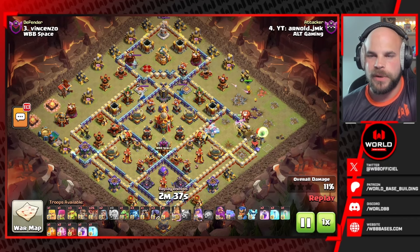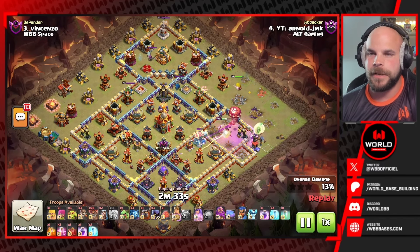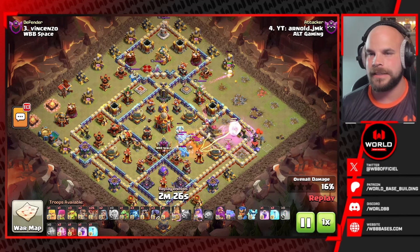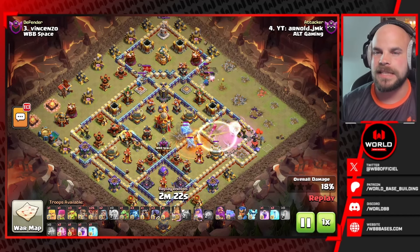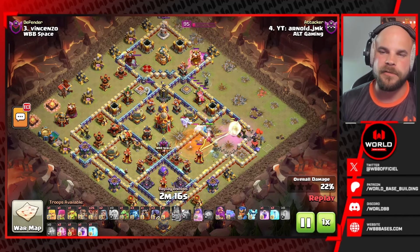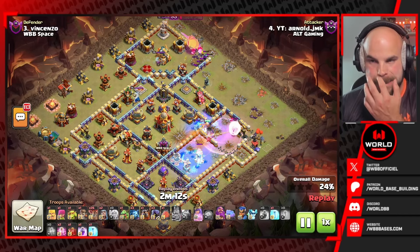This one is going to be a queen charge LaLo, and we do have the angry jelly on the queen, so it's shaping up to be a decent queen charge — at least it's looking like it so far. A little bit of a spicy one as well, that queen taking quite a bit of damage early on, and those healers are struggling. He drops in the invis and we can see once again we have the triple ice golem CC, so that is something to take note of.